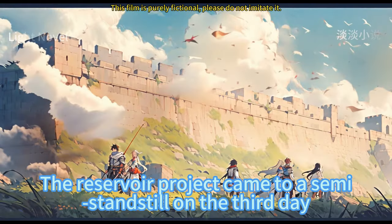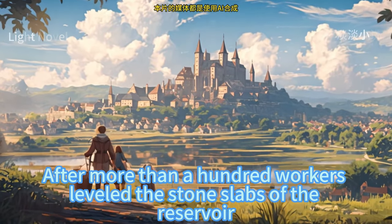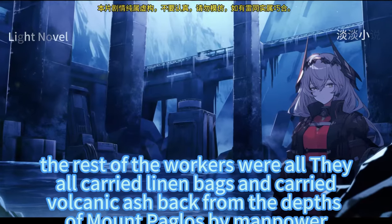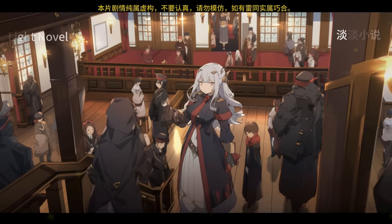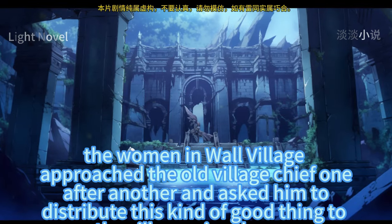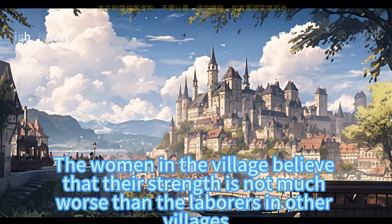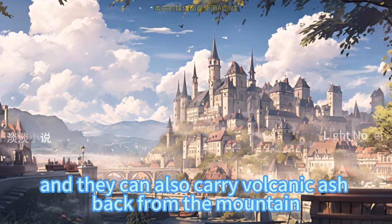The reservoir project came to a semi-standstill on the third day. After more than a hundred workers leveled the stone slabs, except for twenty workers grinding lime powder on site, the rest carried linen bags and hauled volcanic ash back from the depths of Mount Paglos by manpower. When word spread that you could make money carrying volcanic ash, that afternoon the women of Wall Village approached the old village chief one after another, asking him to distribute this work to villagers.